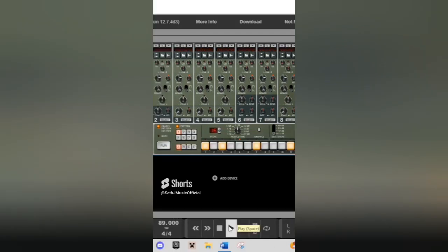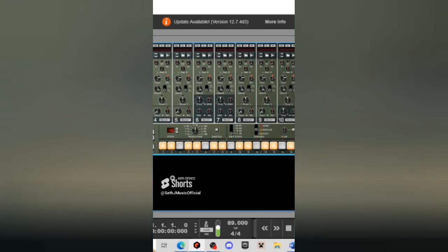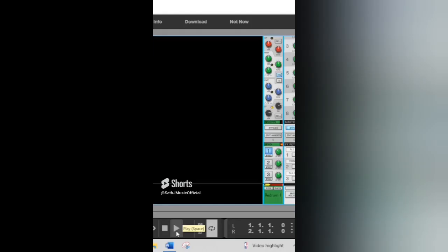Let's pitch down the kick and it sounds like this. Let's repeat the process with the snare — that beat sounds like this. Let's pitch the hi-hat up and turn down the length — that beat sounds like this. It's a hip-hop kit, so we've got to turn up the bass. Let's add some reverb and here's a drum kit.